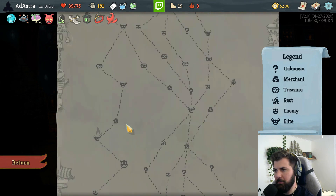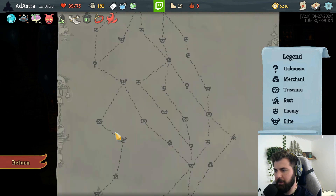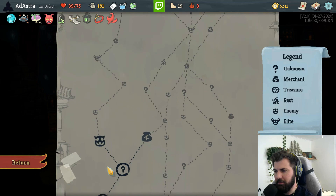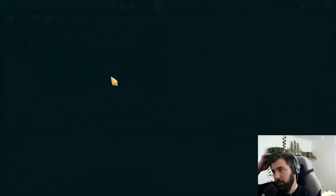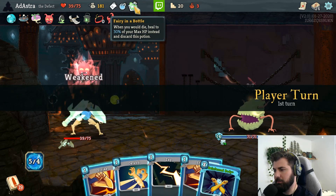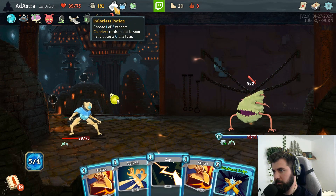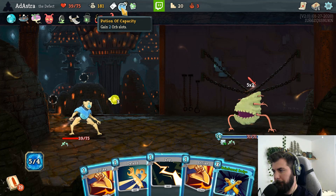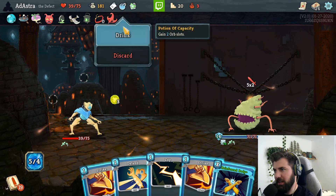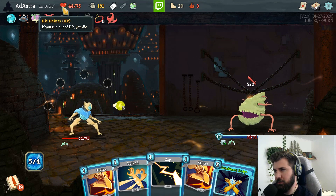Are we being dumb by trying to take out all these elites? You know we can always back off. We have heals, so - Angry Avocado. We're gonna get this anyway so I'm just gonna drink this, because we're gonna get that anyway. I just want the heal on it.